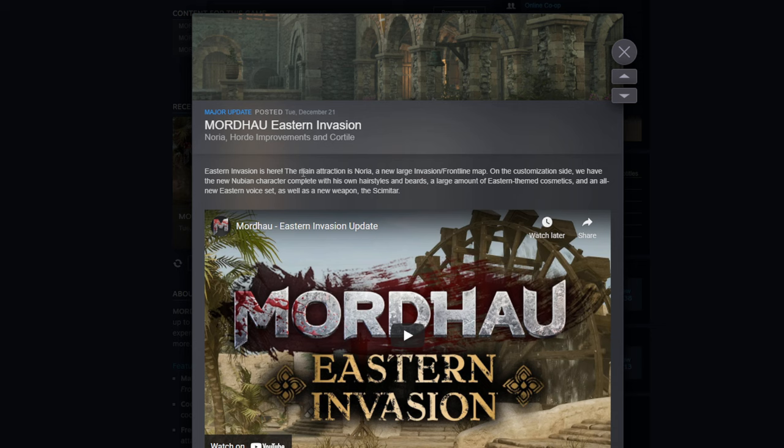Eastern Invasion is here. The main attraction is Noria — it's a large invasion frontline map. On the customization side, we have the new Nubian character complete with his own hairstyles and beards, a large amount of eastern themed cosmetics, and an all new eastern voice set, as well as the new weapon, the smittar.